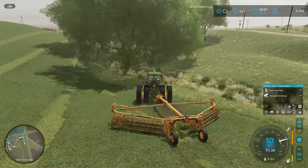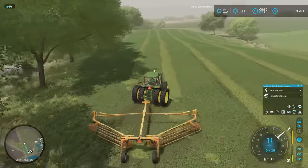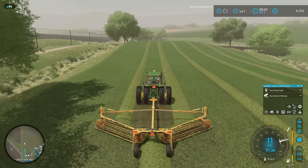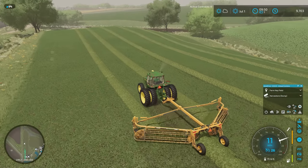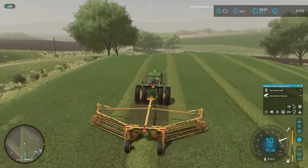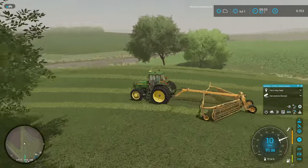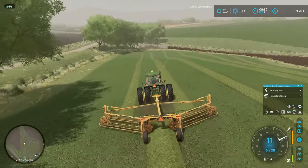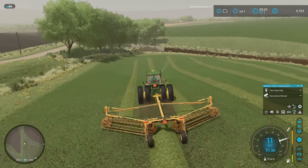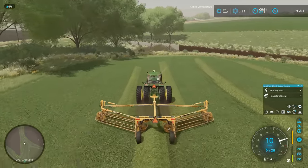I think this is the last pass here coming up. We're going to get what, four full forage boxes off of this — maybe a little bit more. Should be a fair amount to keep the animals going until we get our next cutting. That big field over there is going to be a good cutting come probably August. We'll have to just keep up with the cycle here of cutting these fields every couple of months. I'm hoping we can get three cuttings off of each of these fields over the course of the year — that way we'll have plenty of hay as we enter the winter season.